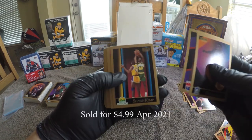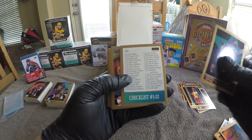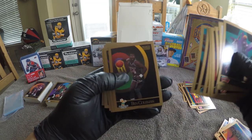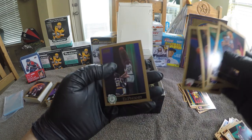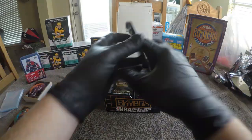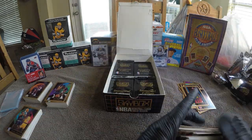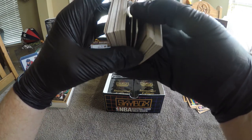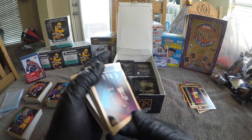Tisdale, Royal, Ellison, Shawn Kemp — nice card — Rice, Thompson, Cummings. Checklist, Spud Webb again, Bedford, Adams, Floyd, Harper, Pearson, Coleman, Jordan, Brewer, Allen, Daley, Hodges, Pickney. I can see a couple more damaged cards down here in the bottom — and a few up here at the top. That's too bad.